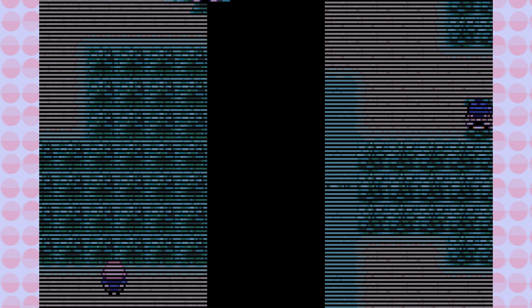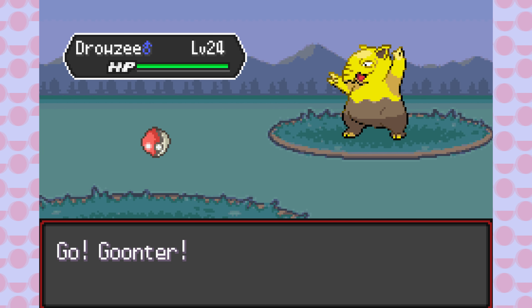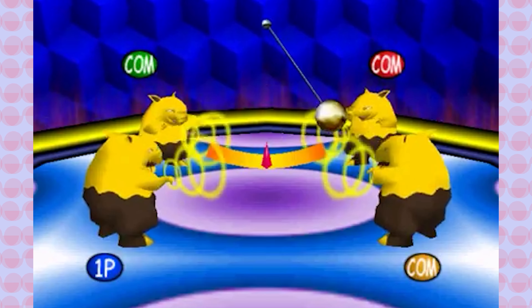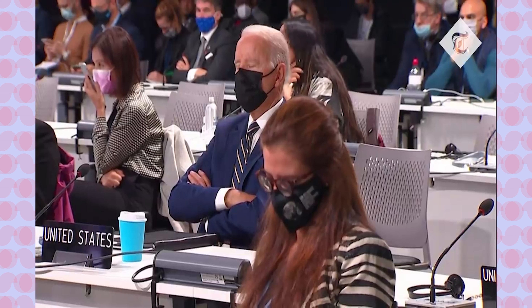To the right of Vermillion City there's another encounter — a Drowzee. I'll take that. Let's grab him and call him Sleepy Joe. He is always struggling to stay awake in that Pokemon Stadium minigame, just like the big man in charge himself.